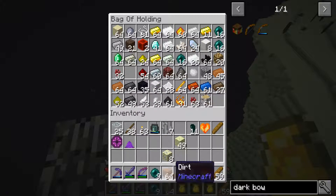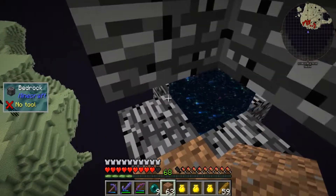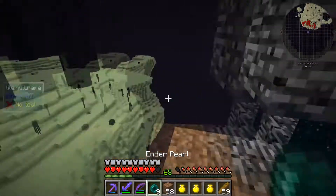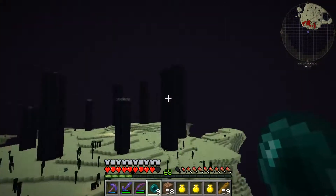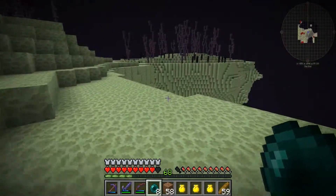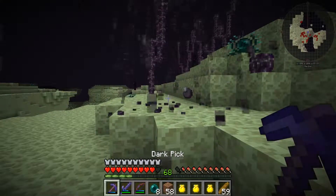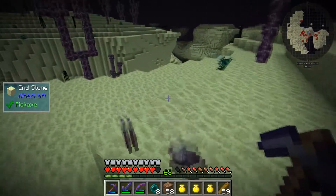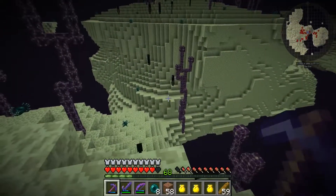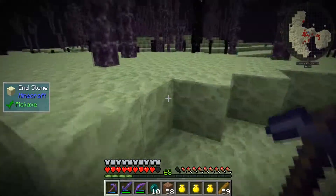I think all I need to do is throw an ender pearl in there and I'll spawn somewhere else — oh yes, okay! This is pretty cool. I think I need all this plant stuff. Trying to remember what the guide said — I think the guide said you need a bunch of plant stuff. I'll just grab a couple and come back later.